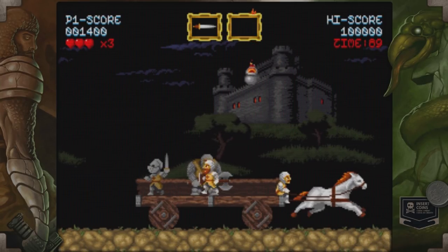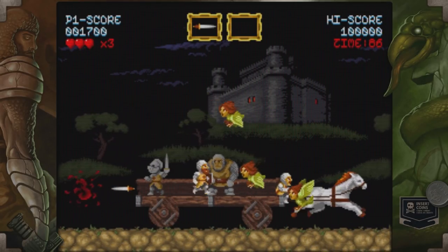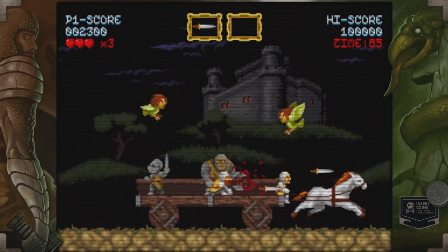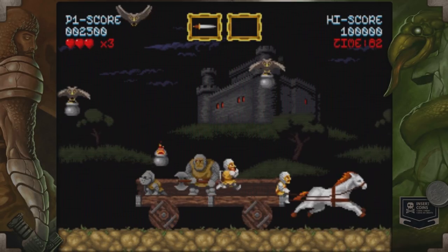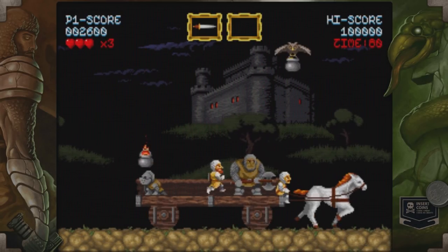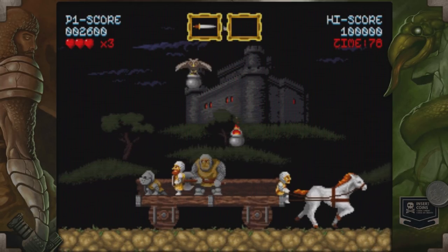I'm just going to call it Castilla because that's pretty much the only part of the name that's consistent. Castilla is very Ghouls and Ghosts — you've got the throwing knives, but also a bunch of other weapons you can equip. There's a bunch of secondary pickups: keys, extra bombs, blue fairies, and other things like a shield. But it's really basic stuff.